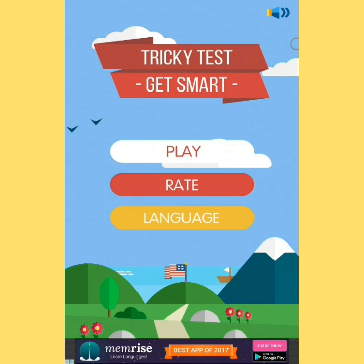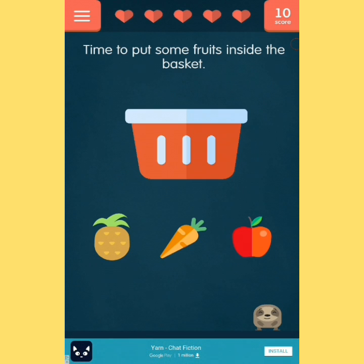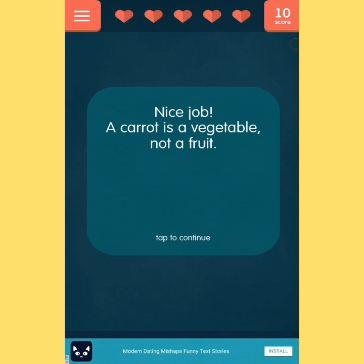I was just bored so I found this game on the Play Store and it looked interesting so I want to play it. Level one — time to put some fruits inside the basket. Okay, we have an apple and pineapple. Wait, are those hands? Nice job! A carrot is a vegetable, not a fruit.